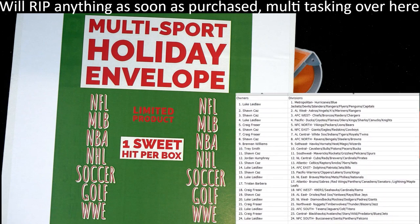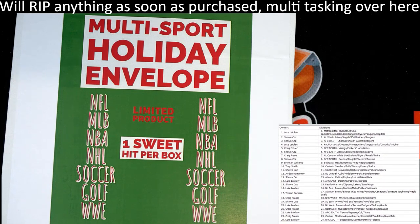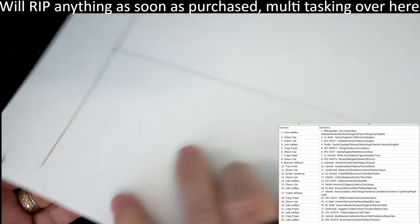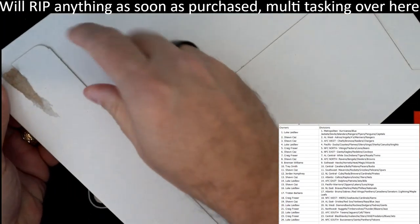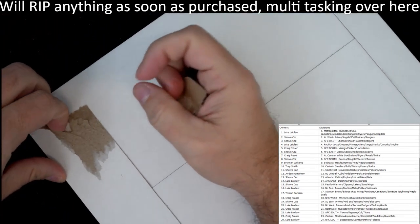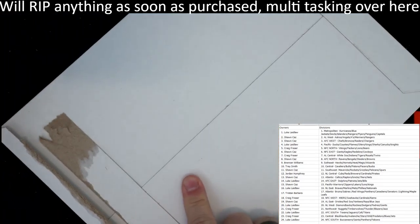Let's pull something crazy out of here. The next holiday envelope is 108. All right, good luck - let's pop this one open and let's see what we have in this thing. There we go.